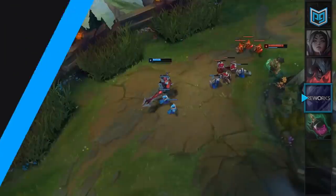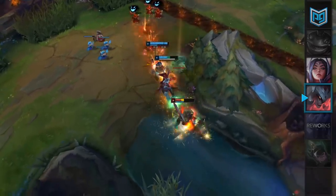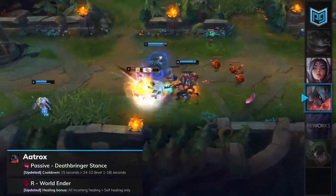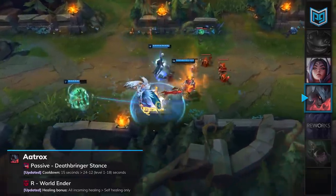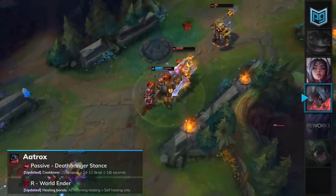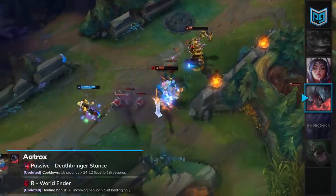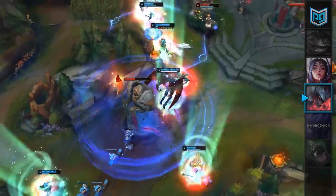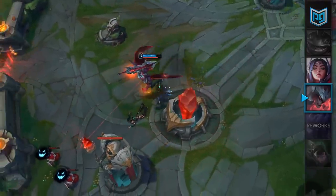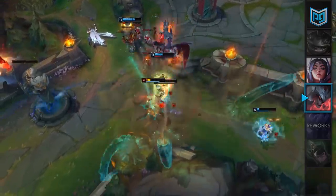Let's start with top lane. Aatrox has been one of the strongest champions in the game, sitting comfortably in our S plus tier for far too long. Aatrox will receive a small nerf to his passive, Deathbringer's Dance, which will have its cooldown changed from 15 at all ranks to 24 to 12 based on his level. His ultimate, World Ender, will have its bonus healing changed from all sources to self healing only. These nerfs are light but decent enough to drop him from S plus tier into S tier. He'll still remain as a powerful pick in patch 9.12.